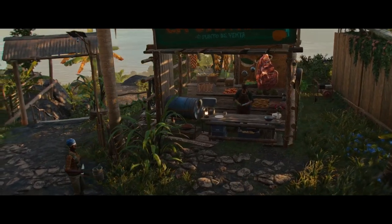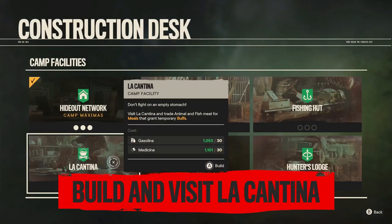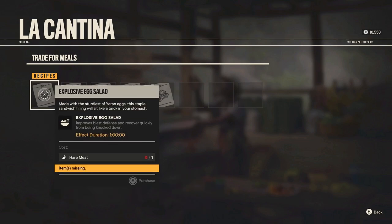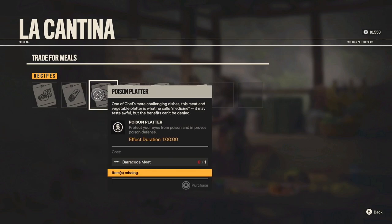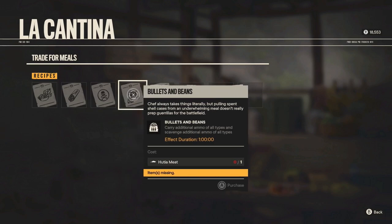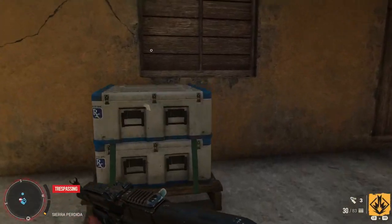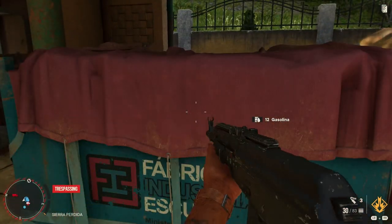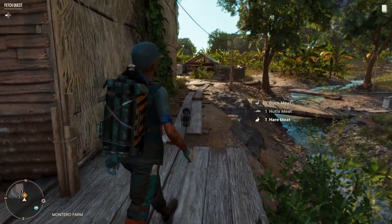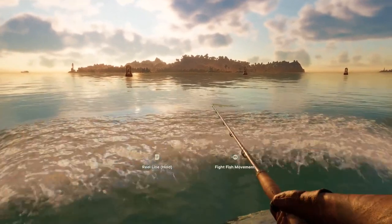La Cantina is a facility that can be built in any guerrilla camp, if you have the resources and the space. This will give you a place to start cooking some delicious meals with recipes provided by the La Cantina Chef. Meals are going to provide you with specific buffs — the higher the level of La Cantina, the more recipes you'll unlock with unique buffs. The second level will give you access to the Lucky Fish and Chips recipe. Eating this meal will grant you the ability to scavenge additional crafting materials and animal meat for six hours. Cooking the meal will require you to have at least one snook fish, so grab your fishing rod.